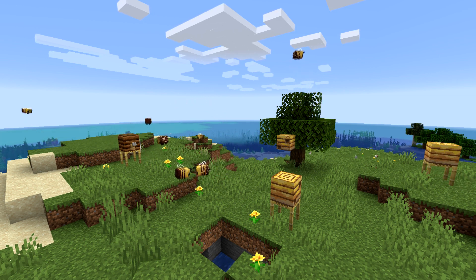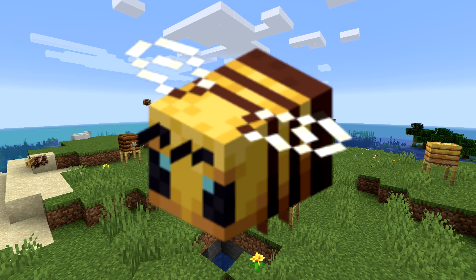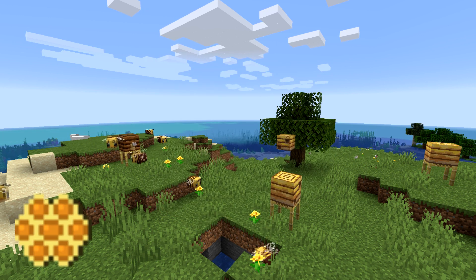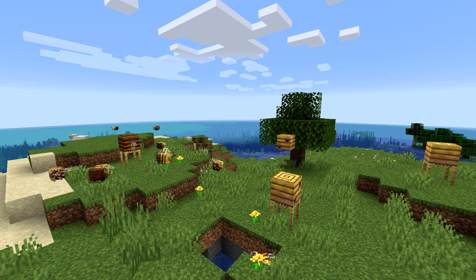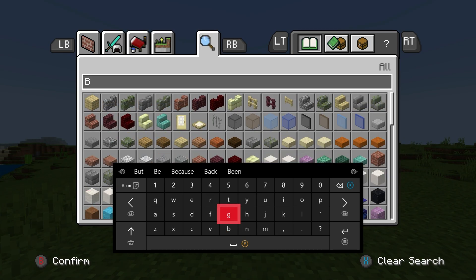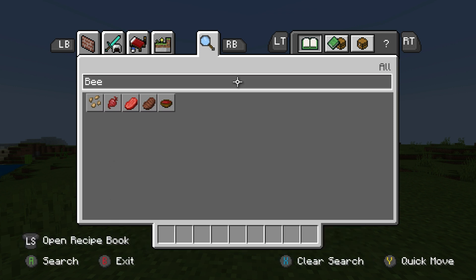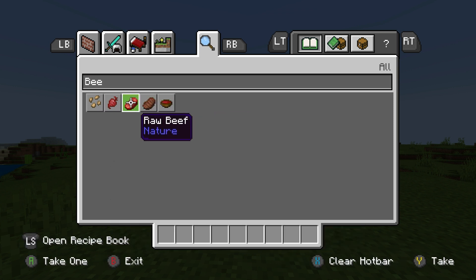They are adorable. They look great. I would love to have them in my world. Look at them — they're so majestic. It'd be pretty sweet if Console Edition had them. But here's what stings: we don't. This is what happens if you type in anything related to bees into the Console Edition search — absolutely nothing.